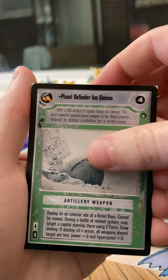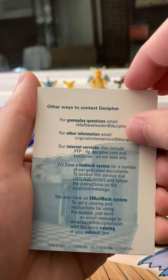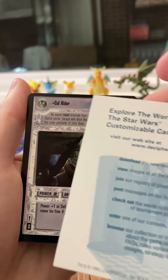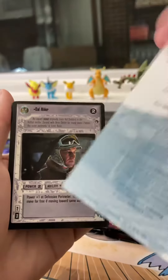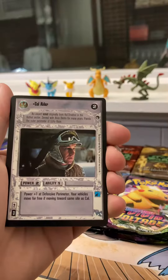Planet Defender Ion Cannon. And oh, okay - so these Hoth packs must have just come with a little informational card. I don't actually remember ever getting one of those as a kid; I may have not opened that much Hoth.